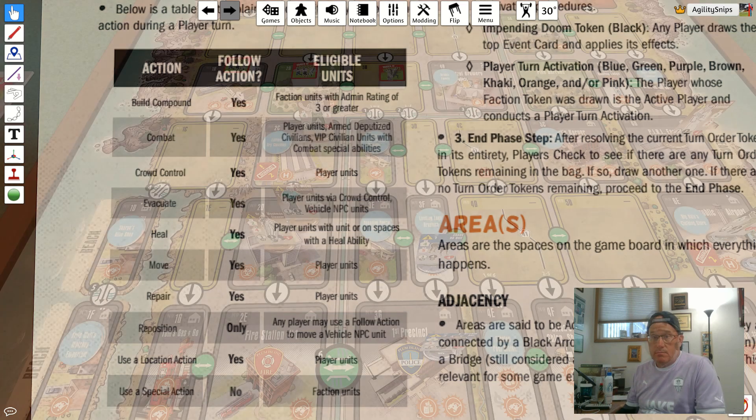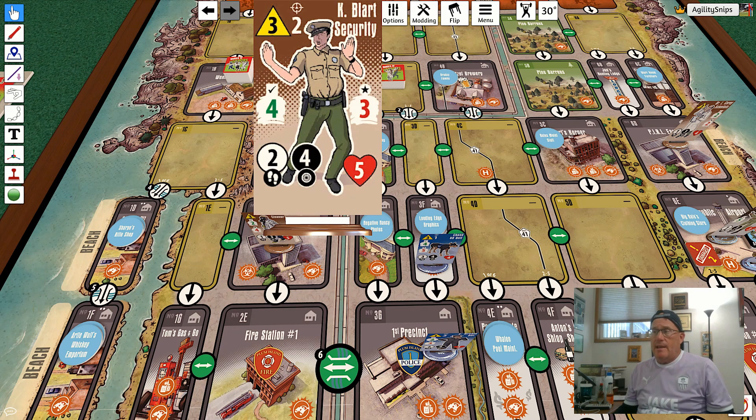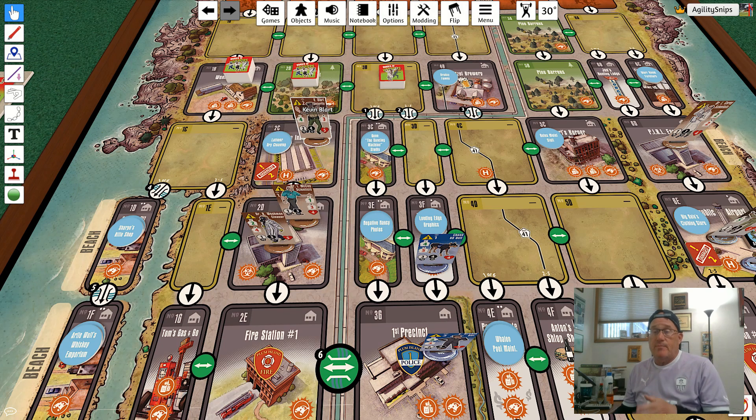We're going to start with move actions. When you take a move action you decide what unit you're going to move and then what type of movement you're going to do. Let's say I'm moving Kevin Blark — I have to decide whether I'm going to do foot movement, which allows me to move two areas, or vehicular movement, which allows me to move four areas. Critically, if I choose vehicular movement I have to pay one supply before taking that move, representing the gas needed for the vehicle.